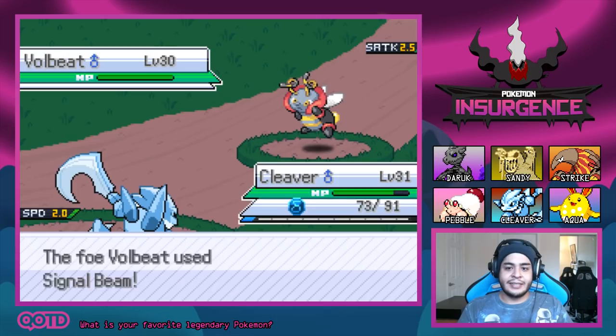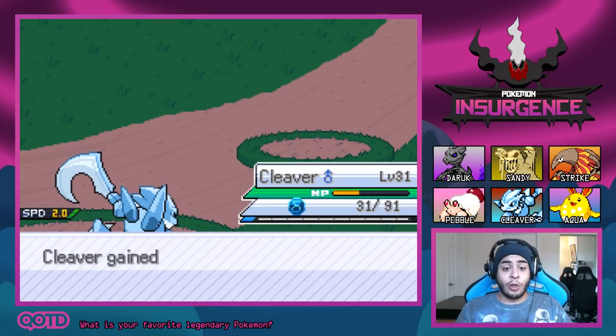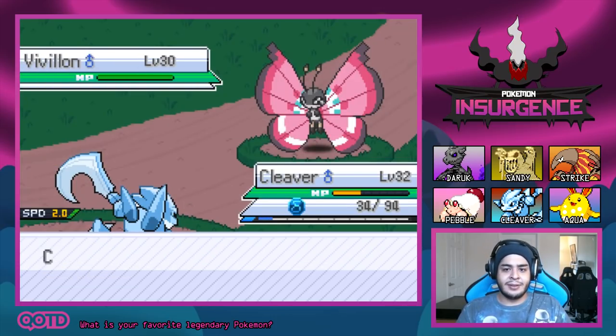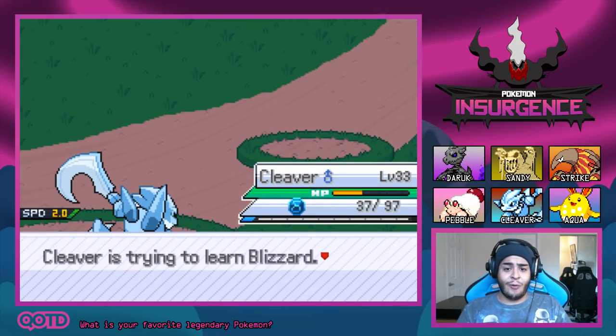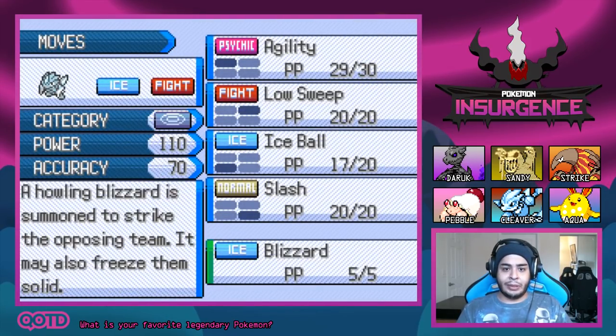I'm going for the Agility. The Signal Beam is coming out — it actually didn't do as much as I thought. Keeping on with the Ice Balls. A little crit from the Volbeat too. The Pokemon are all level 30, so we're battling around our level. A Vivillon is coming out — I'm going to keep Delta Scyther out. Our Ice is going to be super effective. Vivillon is down! We grew to level 33 already and we're trying to learn Blizzard!